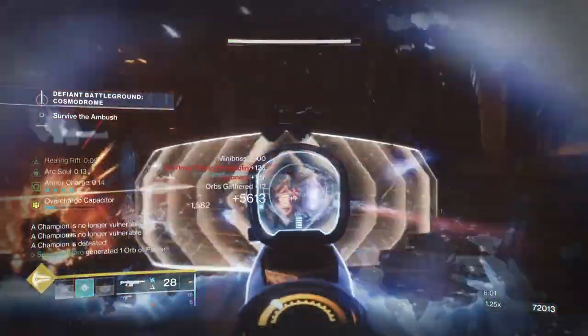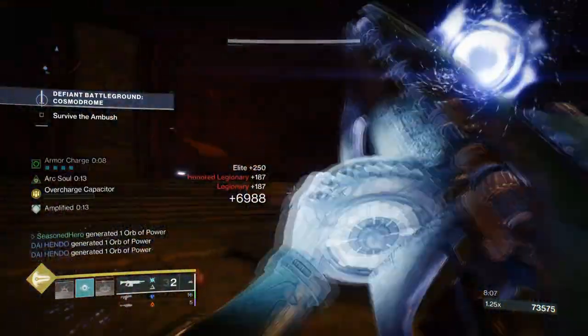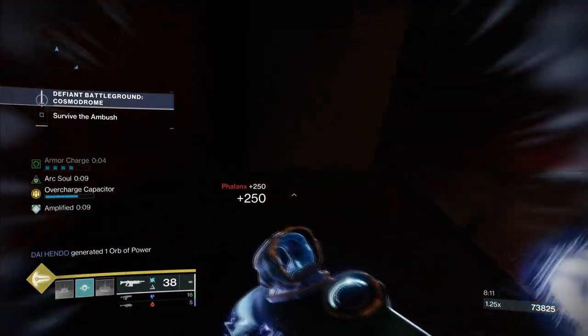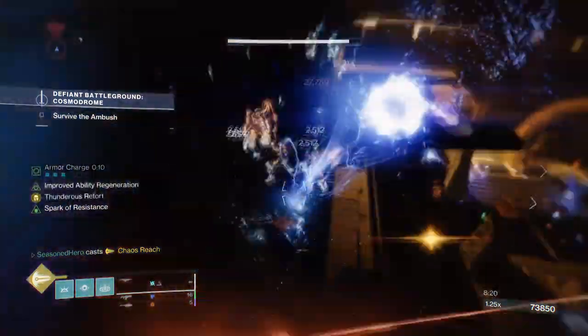This, along with the constant Arc blasts being produced by Rifts, means that we can place ourselves in very dangerous areas and not need to worry about being wiped out, as the damage being done on our end should be enough to repel any attacks. On top of that, both exotics suppress enemies, so not only does our setup mean we can play more risky, but the payoff is actually quite large if done correctly.